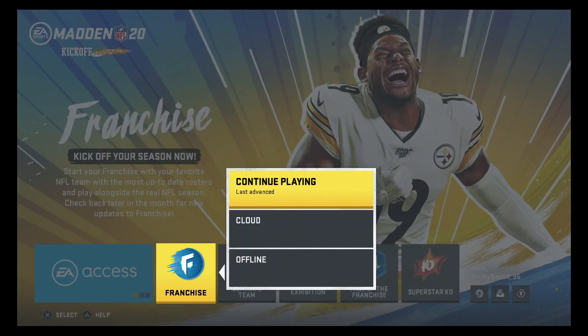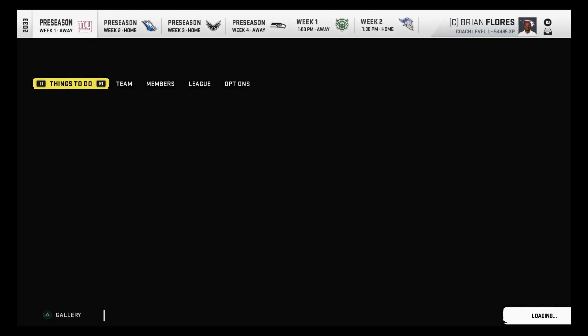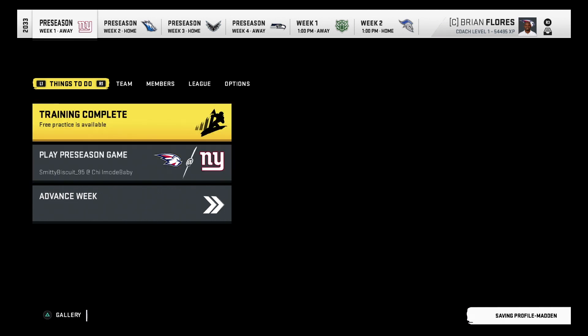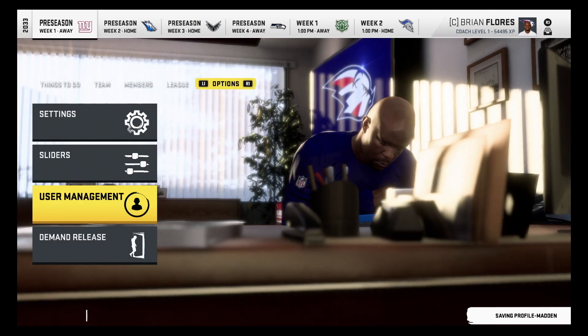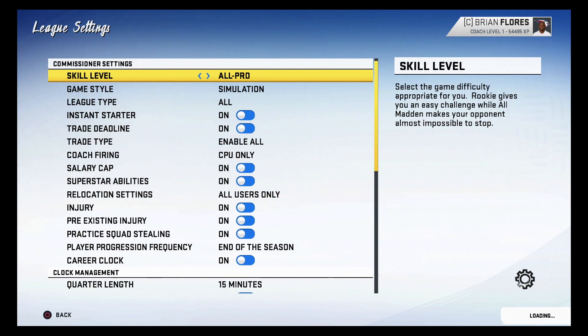I'm going straight into my franchise here. The main menu you can keep at default — no changes needed there. You can see we've got the RFL teams almost done being transferred over. Last time I forgot to show you guys the league settings, but I'm actually changing this from All Pro to All Madden.